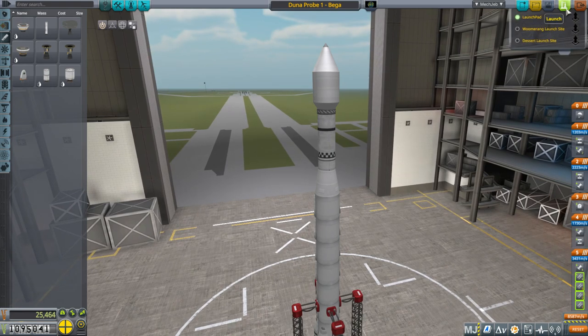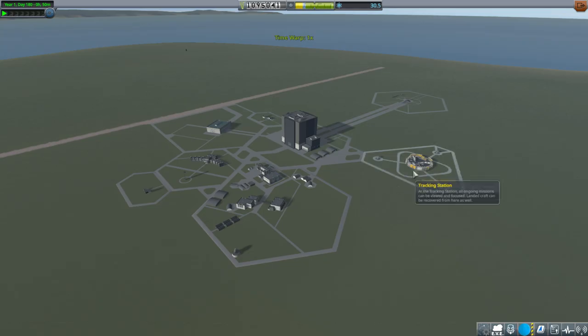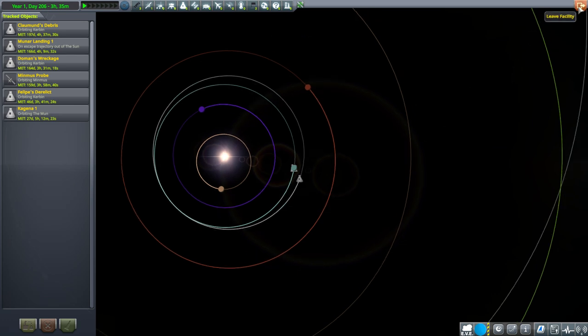We don't have to launch just yet. Let's go to the tracking station and take a look at when it's actually at 45 degrees. I don't have a Kerbal Alarm Clock, I'll just eyeball it for the first few times. That looks to me like about 45 degrees — maybe a little bit closer, but that should be alright.